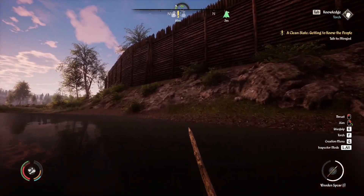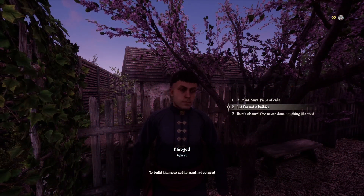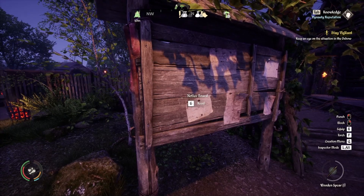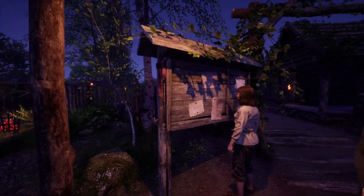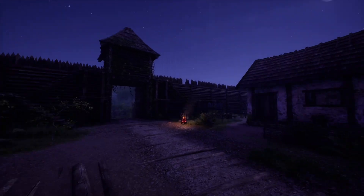Now we get into the game where we've completed pretty much all the starting quests and we find the notice board. As mentioned in the short introduction, this is where you'll find pop-ups of side quests, but once again it is just more of the same stuff - delivering, collecting, talking to people, or hunting.